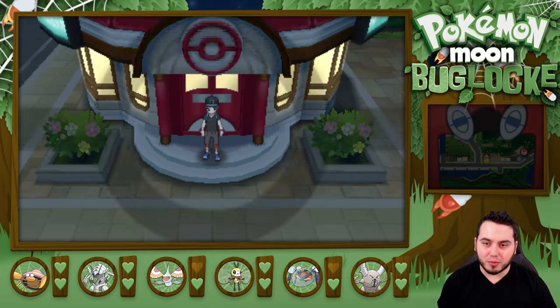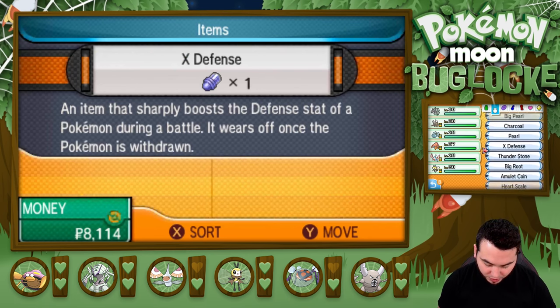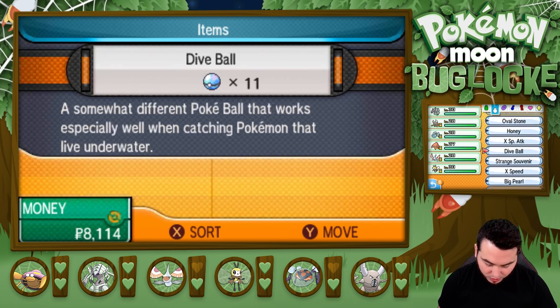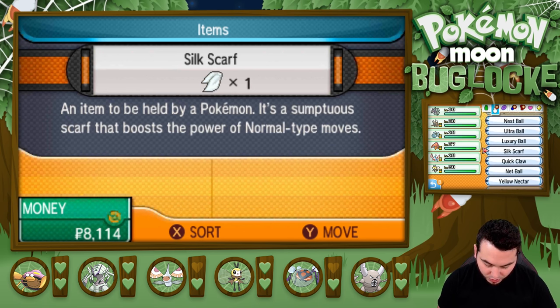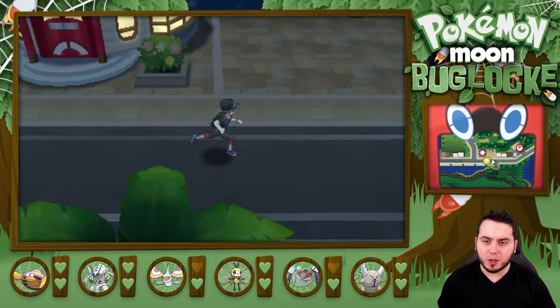I don't know if I gave Golisopod an item. Everyone has an item except for him. Let's see if I have anything worth giving him. I can give him the Hard Stone which will boost Rock-type moves, or I can give him the Quick Claw. Let's actually give him the Quick Claw because if he can outspeed something, that could be useful.